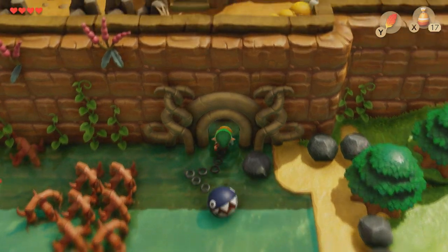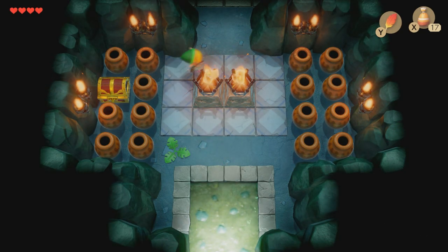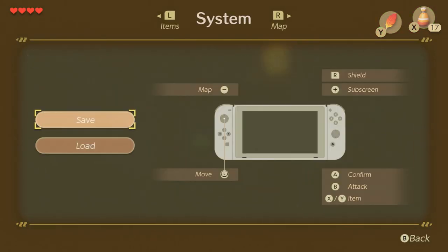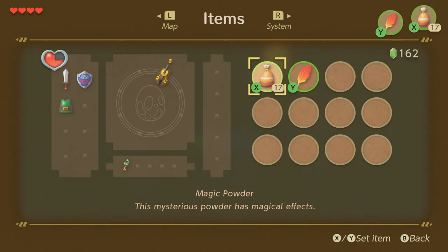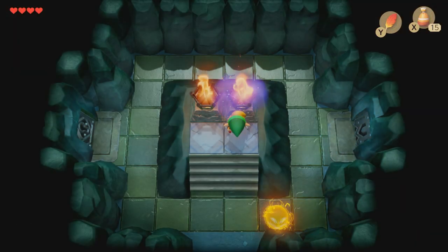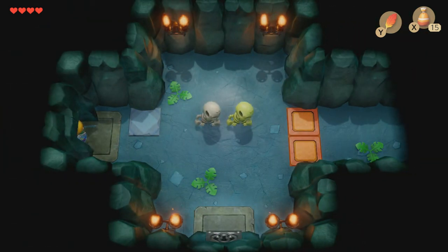This is the entrance of the dungeon. Notice this chest right here on the left — at this time we cannot get it. Once we complete the boss battle, we can go ahead and teleport back. What we're going to use here is our magic powder. We're going to light these two torches, and once we do, this door on our right is going to open — just go ahead and walk through.